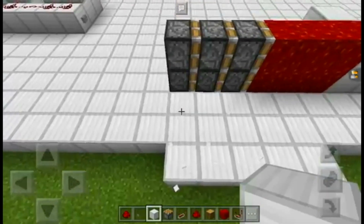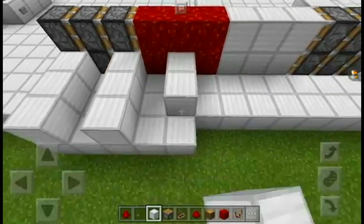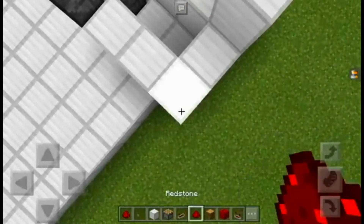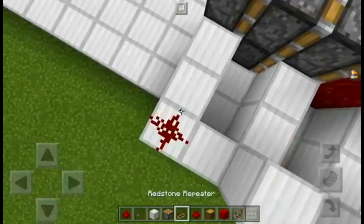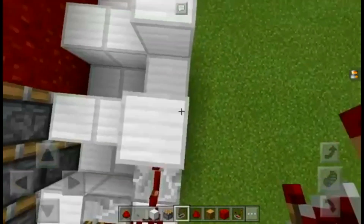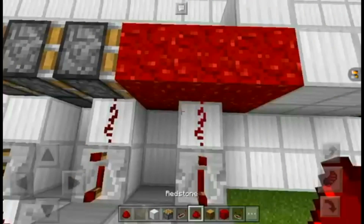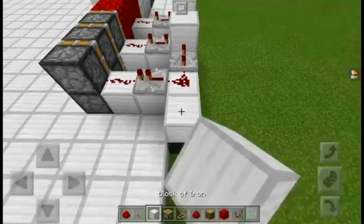We're going to come out three blocks there, three blocks there, three blocks there. Place a block higher there and there. Then redstone dust, a repeater on one tick, a repeater on four, another repeater on four, and then these two repeaters on four. Redstone dust on these, and that should be all you need.